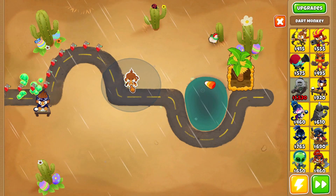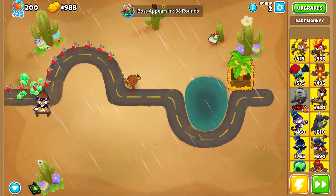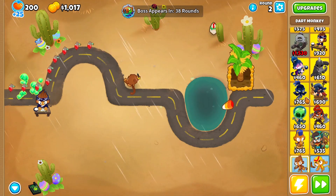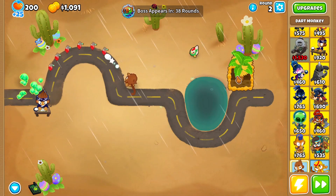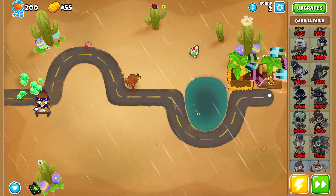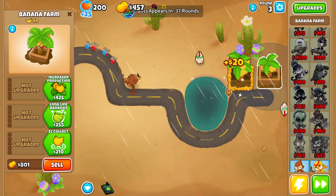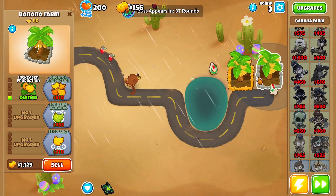It's been a while since I've done a super buffed tower test, but this time I want to spice things up and do a hero. The hero I chose was Adora. I think Adora should do pretty well when max buffed, because she shoots out quite a lot of projectiles at level 20, and the level 20 ball light also does some decent damage.